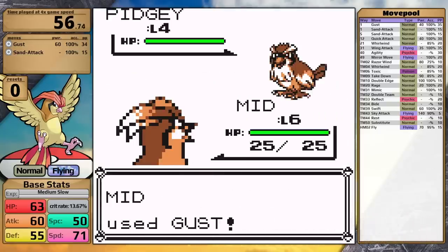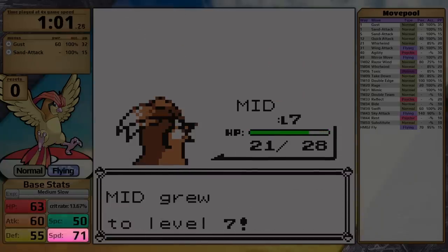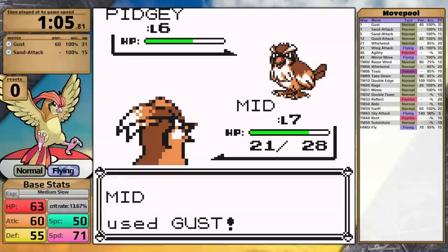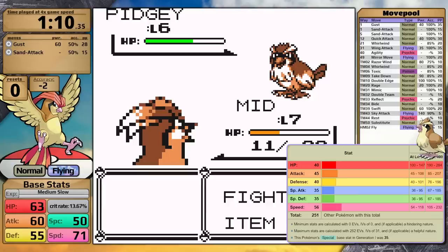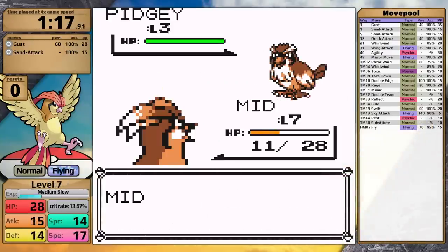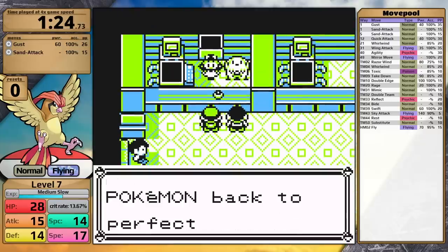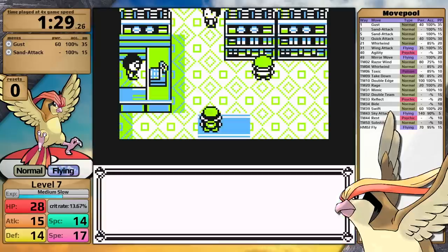Let's talk about Pidgeotto as a Pokémon. For base stats, it has 63 HP, 60 Attack, 55 Defense, 50 Special, and 71 Speed, giving it a 13.67% chance to crit in Generation 1. A really interesting fact is that when Pidgeotto evolves into Pidgeot, all of its stats increase by exactly 20. When it evolves from Pidgey, most stats increase by 15 points, whereas the HP stat increases by 23. Overall, this evolutionary line is not particularly good statistically. Pidgey is completely garbage, Pidgeotto is a little bit better, and then Pidgeot is a very underwhelming Pokémon — unless we're talking about style points for fancy hairdos, because then Pidgeot definitely is the best in all of Generation 1.